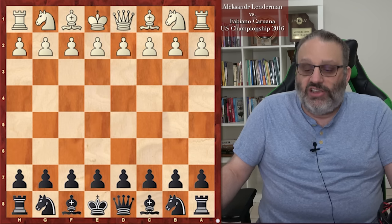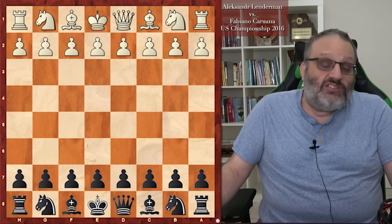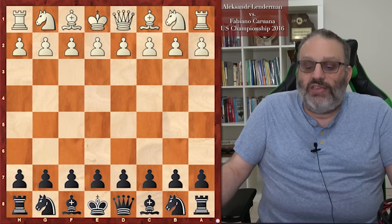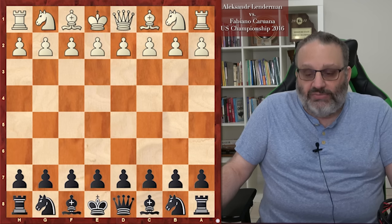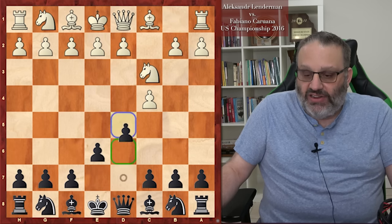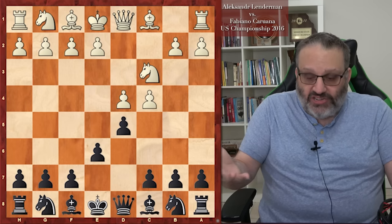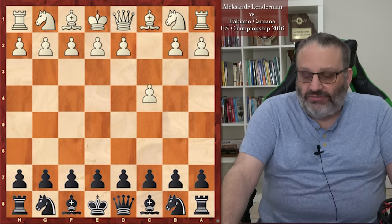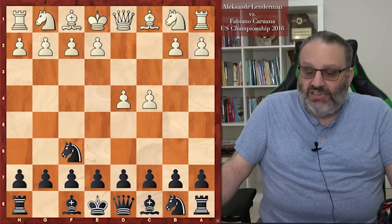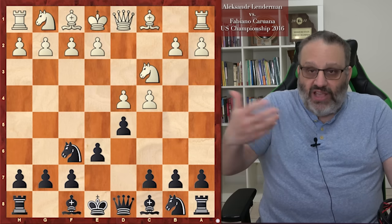As I mentioned earlier, you can transpose into the Queen's Gambit from different openings. When I was playing the Queen's Gambit with Black as a kid, the games I mostly knew were the Korchnoi-Karpov games, which started C4, E6, Knight C3, D5, D4 — giving us the typical starting position but from a different move order. Other move orders include D4, Knight F6, C4, E6, Knight C3, and then D5, and we have a Queen's Gambit Declined.